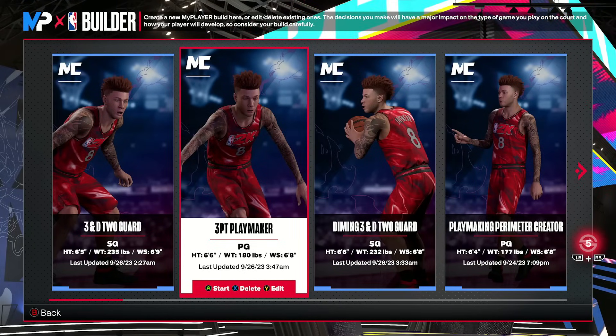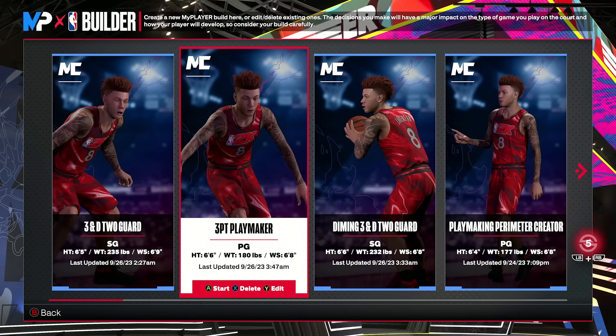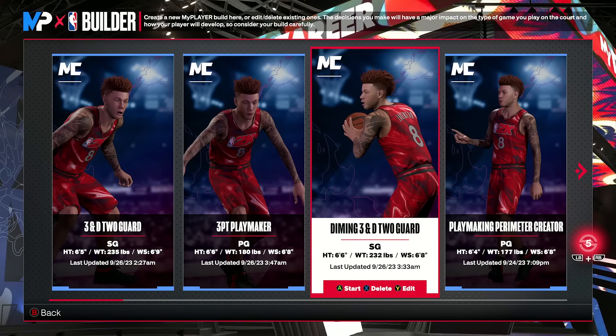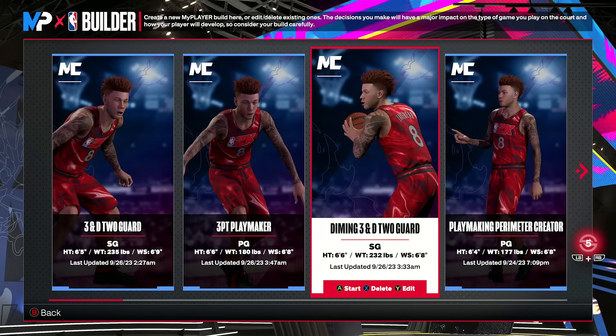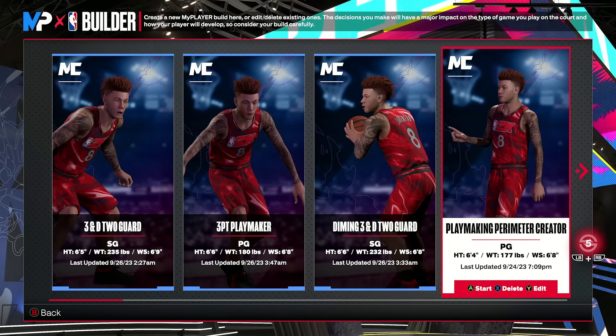What's up y'all, TakerFan here. In today's video, we're going to showcase the top three point guard builds in NBA 2K24. We have the do-it-all labeled as a three-point playmaker, the 3&D type build labeled as the diming 3&D 2 guard, and then the three hunter type build — the playmaking perimeter creator.